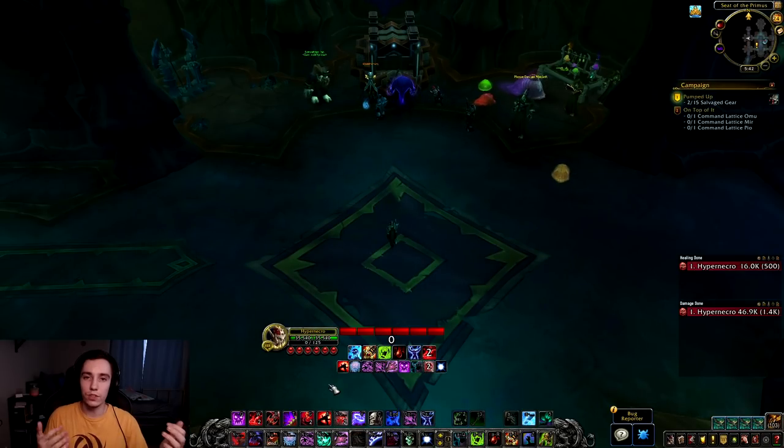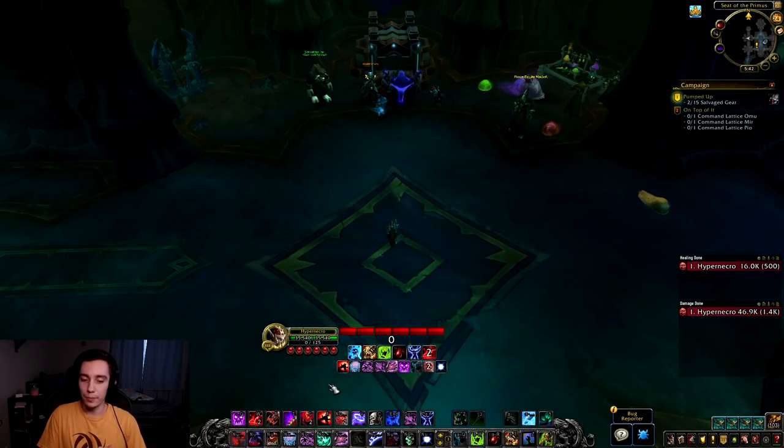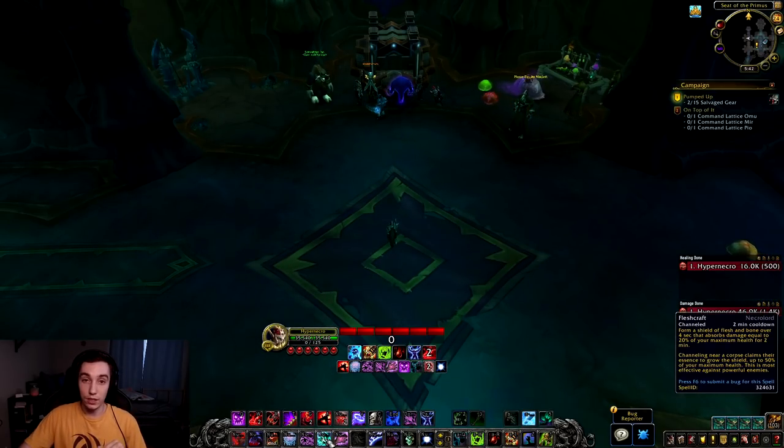Hello everyone, Hyper here, and in today's video we'll be taking a look at the Necrolord Covenant for Death Knights on the Shadowlands beta. Keep in mind that anything I say is subject to change on a day-to-day basis as they introduce patches, but I wanted to go over the covenant abilities and the soulbinds to see how these interactions work. If you saw my Venthyr or my Night Fae video, this is going to be very similar to that. So without further ado, let's get started and look at the covenant abilities.